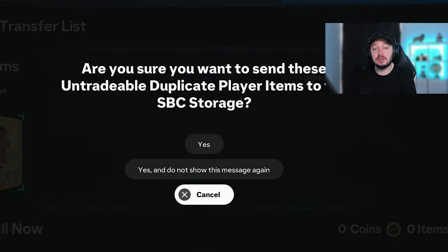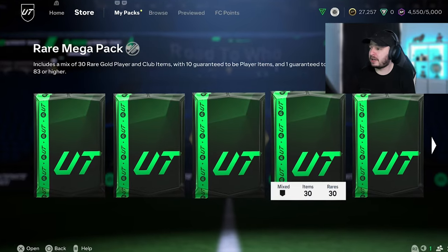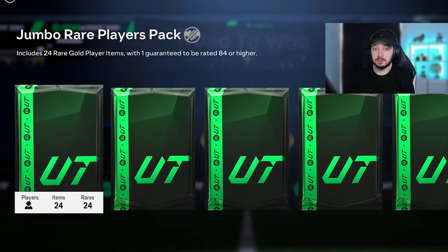If you press that one, you can send it to your dupe storage if it's an untradeable player, and that way you can always trade the player in later for an SPC. For now, we have four packs left - we will gather some more, don't worry. We have a 35k pack, a 55k pack, and two 100k packs at the moment.